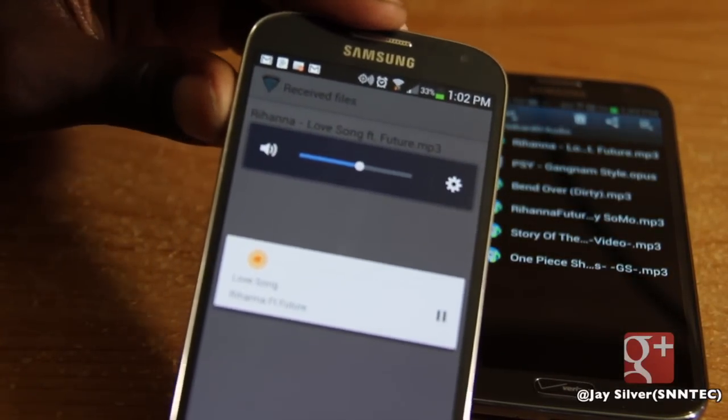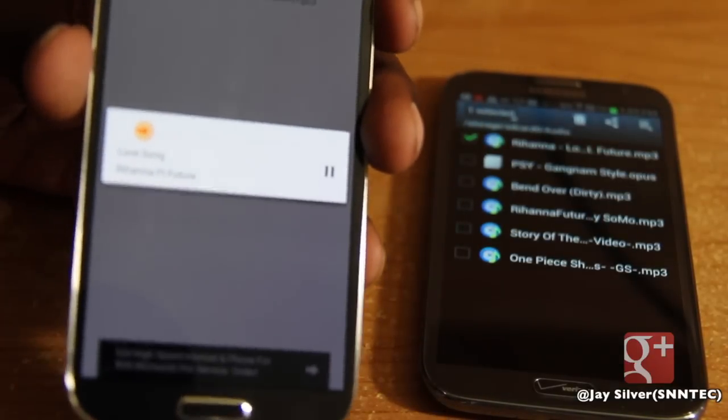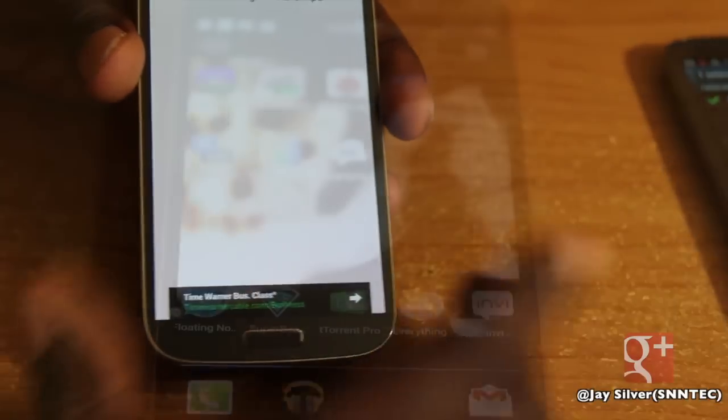That's a pretty unique way to use Wi-Fi Direct, and quite frankly I think Google should implement something similar when they release Key Lime Pie as a much more user-friendly way to send files through Wi-Fi.